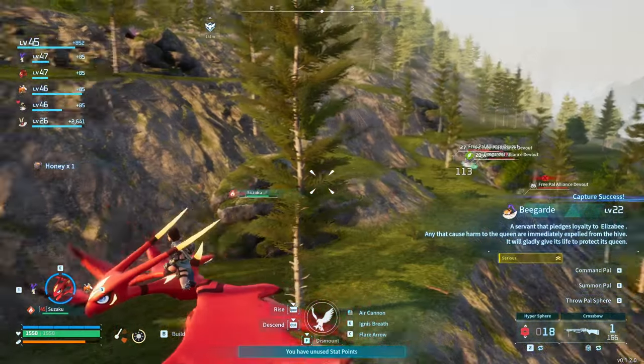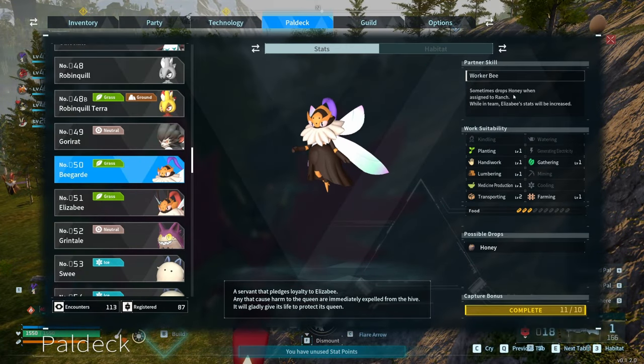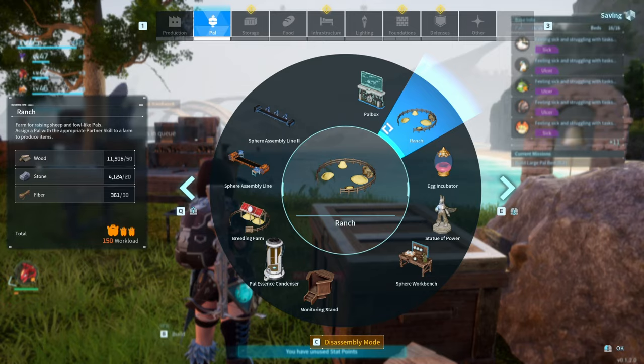If you use the basic sphere it's going to be really, really hard to get them. You do get honey when you capture them, but that's not the main thing. The main thing is it says they sometimes drop honey when assigned to a ranch, so you'll take the Bee Guards and put them in your ranch.